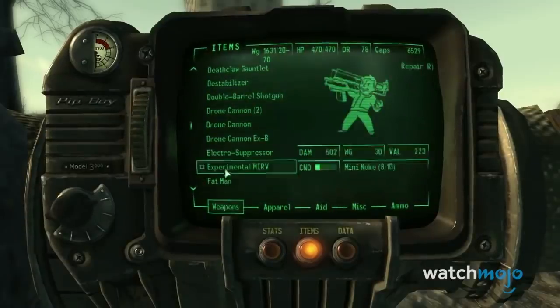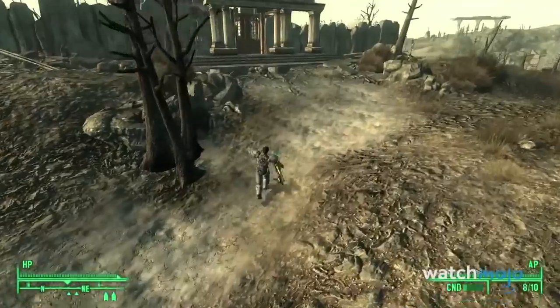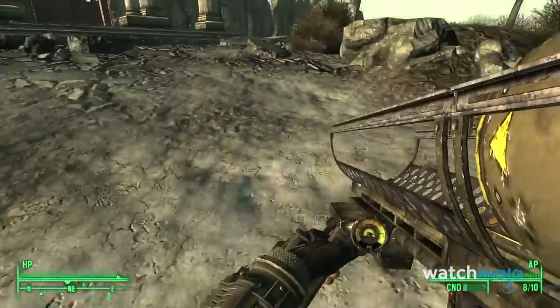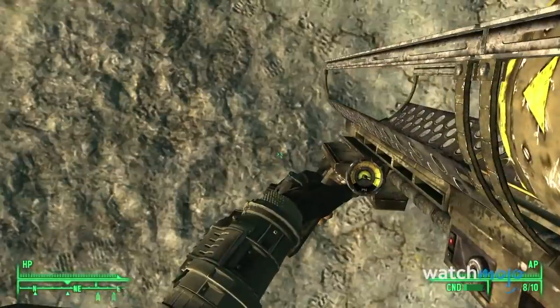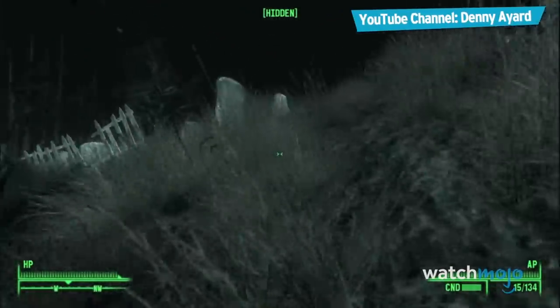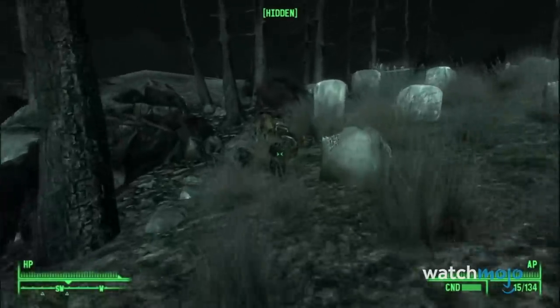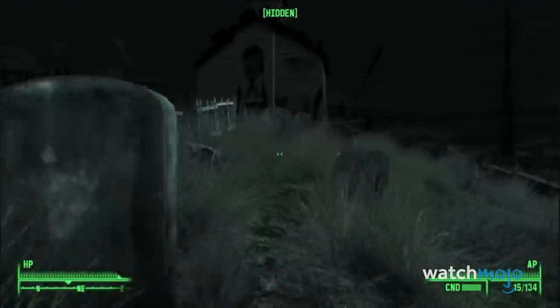The MIRV itself is found at the end of a maze and allows players to unleash eight mini-nukes at once for maximum devastation, making it appropriately over-the-top for most post-apocalyptic scenarios. However, the maze is notoriously difficult to navigate, and ammo is hard to come by, while also requiring a minimum of eight nukes in the player's inventory in order to fire, making this one for the most dedicated gamers only.